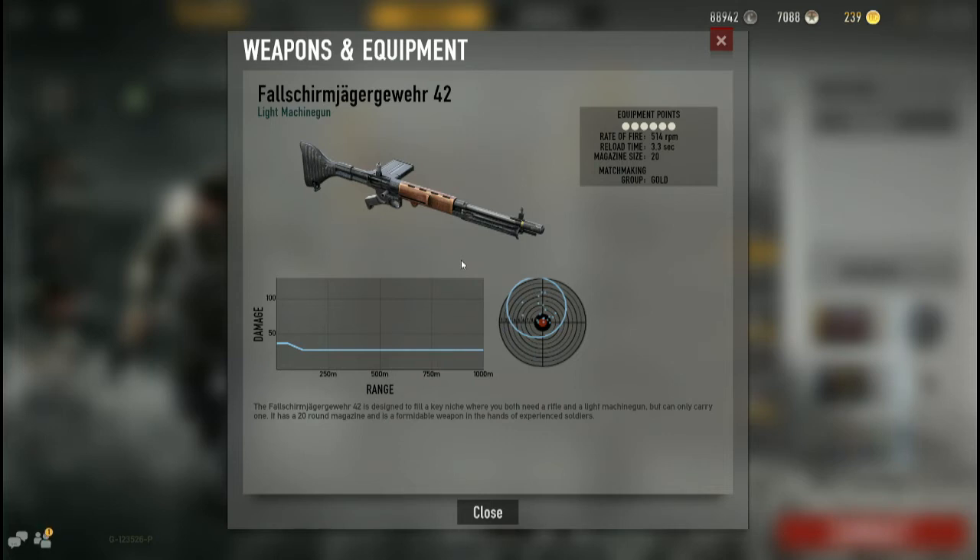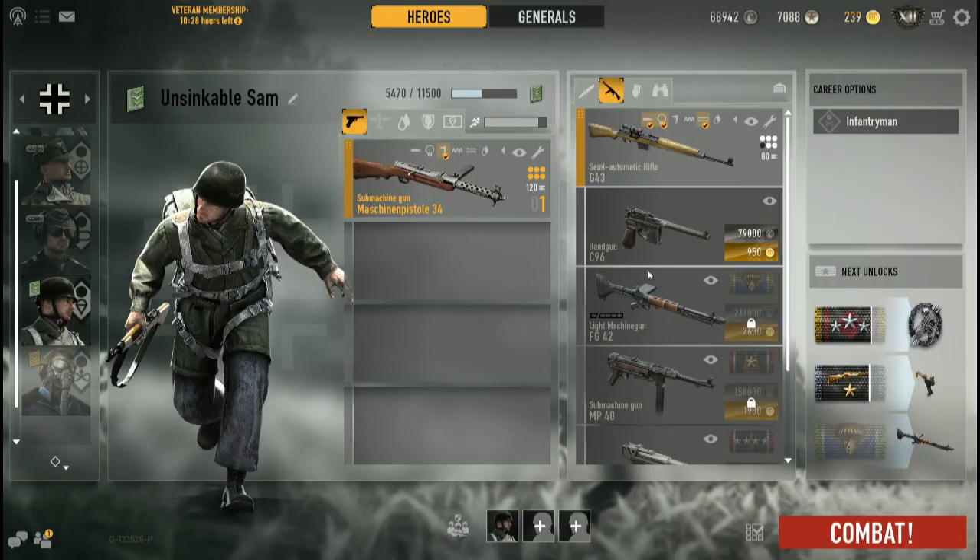The FAMAS is a bullpup, but this is in theory the very first World War II bullpup - the Fallschirmgewehr 42, the paratrooper MG42. It has a 21-round box magazine and can be modified in a whole bunch of ways.